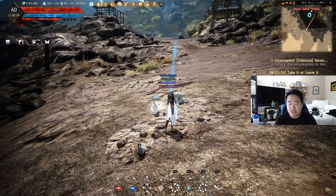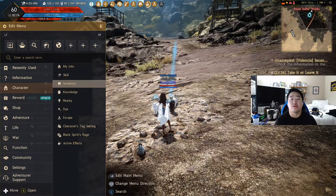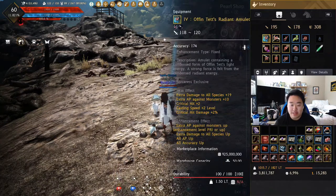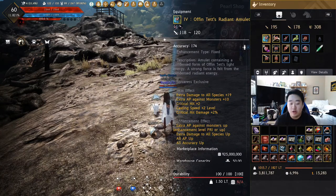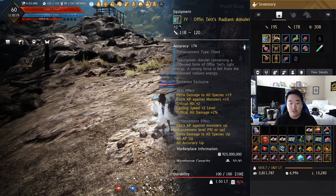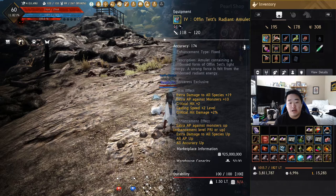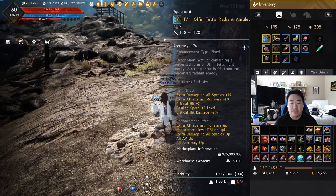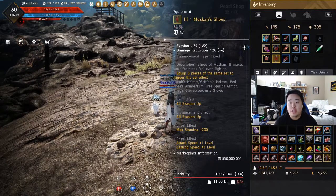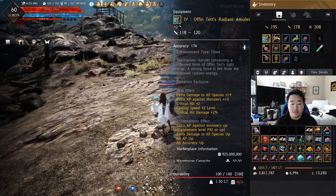We are back several hours later after I went to work for a couple hours, changed clothing. This has turned into a major upgrade episode — I went ahead and spent our billions of gold to finally upgrade the character. We went to Offin Tets Radiant Amulet. I believe Offin Tets is better for PVE because it gives you extra AP against monsters. It's the same species bonus as Kazarka but the AP against monsters is higher on Offin Tets, though casting speed is one lower.